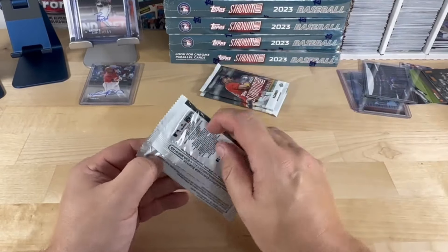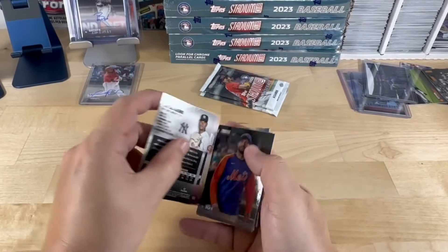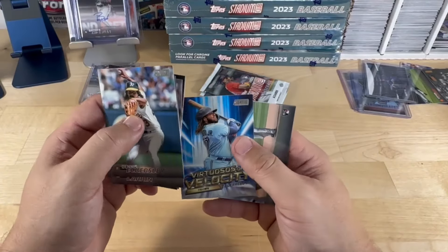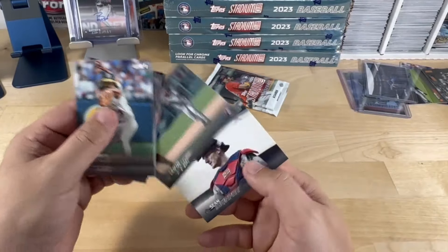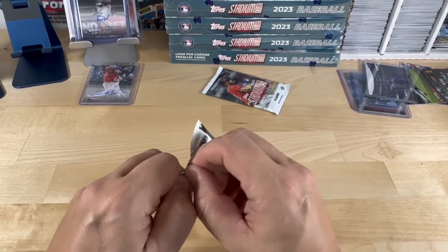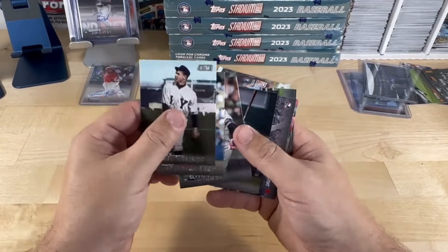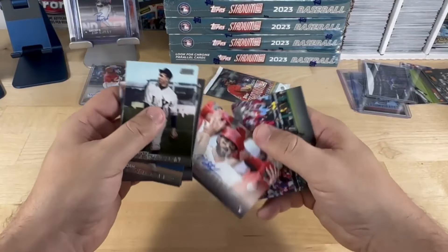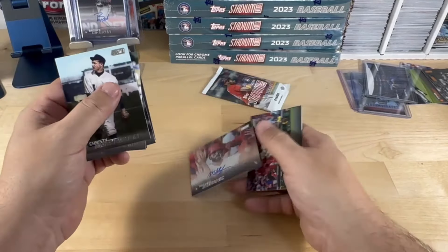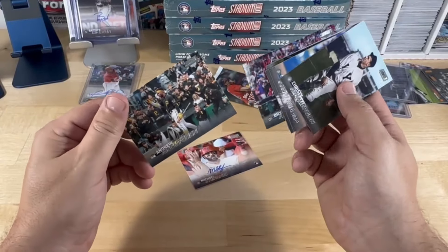We've got a nice mix here for box number four of this video. Accuracy, Markihn, Serpino, Scherzer. Velocity Guerrero Jr. Sosa and Murphy — those were the last two packs. Matthewson. Oh here we go — Michael Stefanik rookie autograph! Let's hope for a different Angels autograph, but that's okay. Michael, I hope you have a great career. Here's an Andrew McCutcheon — first time seeing that card.